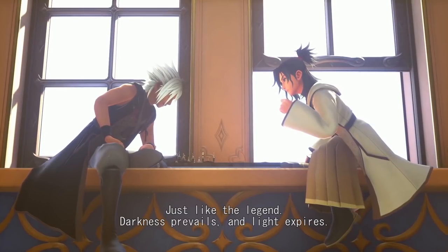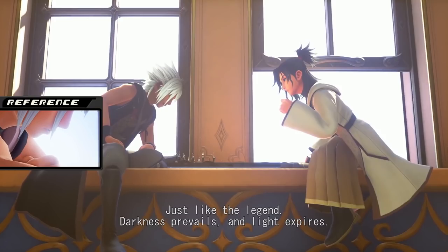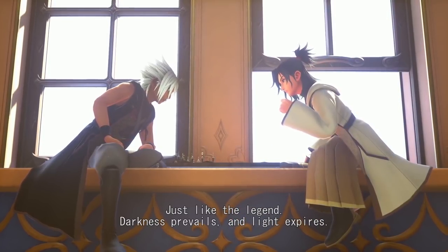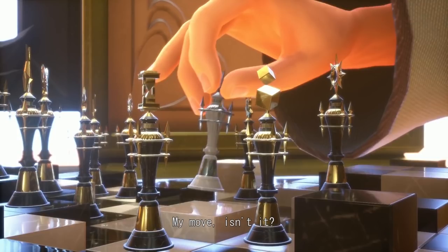After this, Xehanort is boasting about how it's just like the legend where darkness prevails, even in their little game of chess. Let's take a moment to appreciate the graphical upgrade since 2015 — the lighting is even more well done, Xehanort's skin has become noticeably darker, and both characters have the X sigil on their chest, which is normal for any Keyblade wielder from the Land of Departure. Then Eraqus grabs his piece and says he still has a move. It's implying that during the final battle, Sora is going to be surrounded and have it seem like everything's over, and then pull something off to turn it all around.